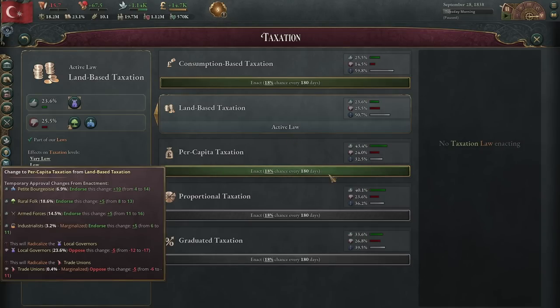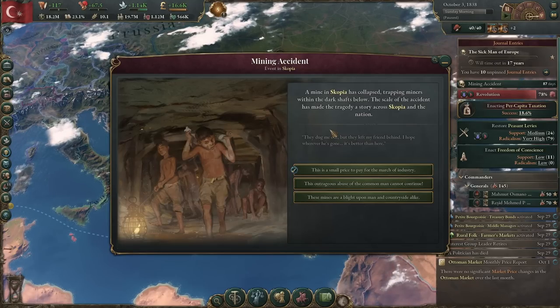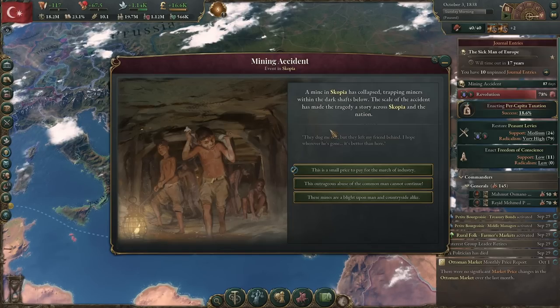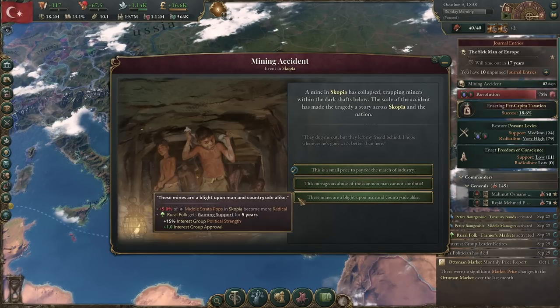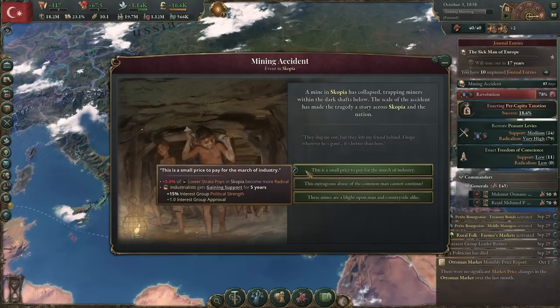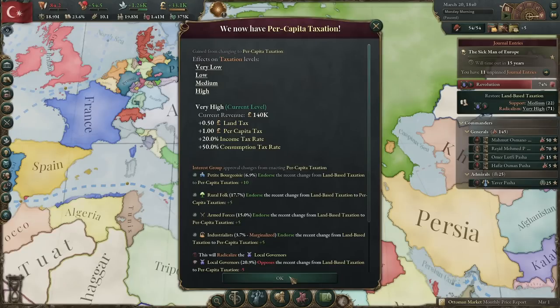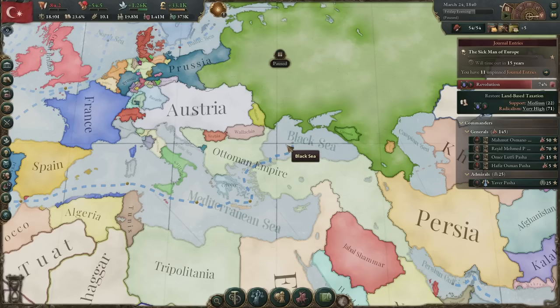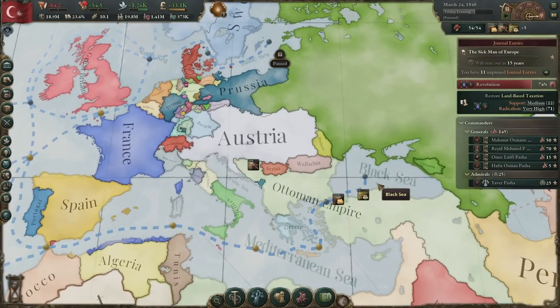We're going to go ahead and try to pass per capita taxation. You'll also get many mining accident notifications — in this game, these actually allow us to bolster interest groups. We can choose from the industrialists, trade unions, or rural folk. I'm going to bolster the industrialists, because they are very powerful and helpful later on. You shouldn't have much problem passing per capita taxation at this point because the local governors should be very weak. Once that passes, the only thing left for the outmoded bureaucracy fix is to not have a bureaucracy deficit, so we'll build a few bureaucratic administration buildings. And once you pass per capita taxation, you'll have way more income to build way more construction sectors.